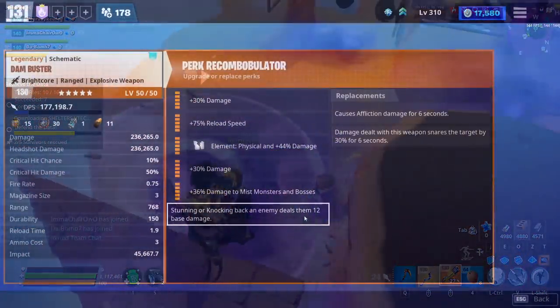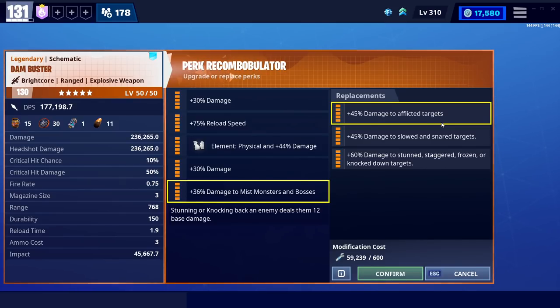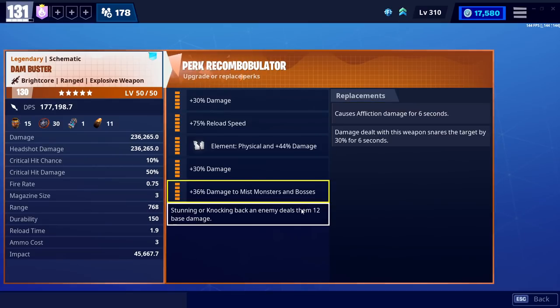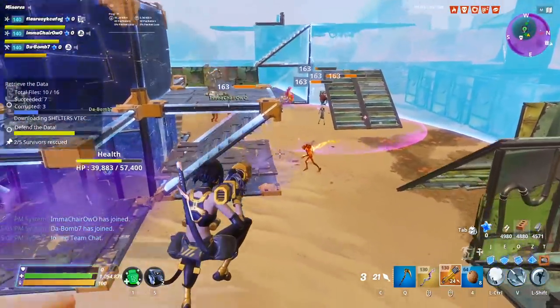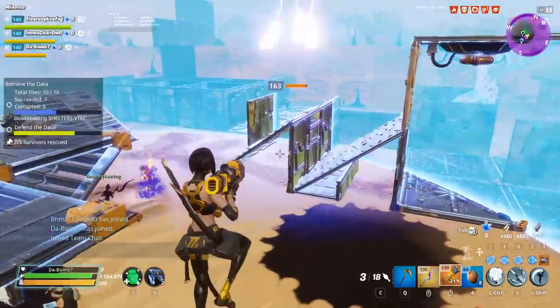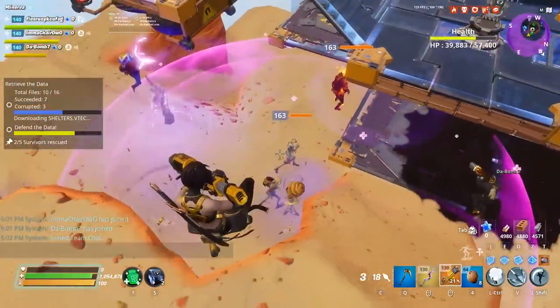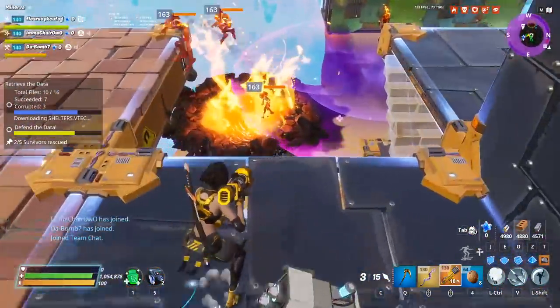If you are trying to perk this weapon, let's talk about how you should do it. First and foremost, damage to afflicted and slowed and snared isn't going to help much here because they're only going to be impacted after the first shot — that's when you start to afflict or slow and snare them, and the second and third shot is where you actually take advantage of that bonus. Damage to stunned and staggered functions the same way — once they're stunned and staggered, you can hit them again for extra damage.